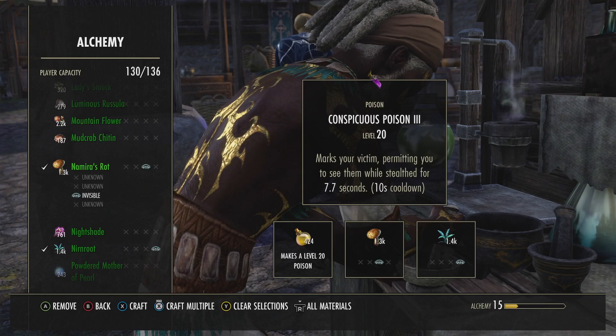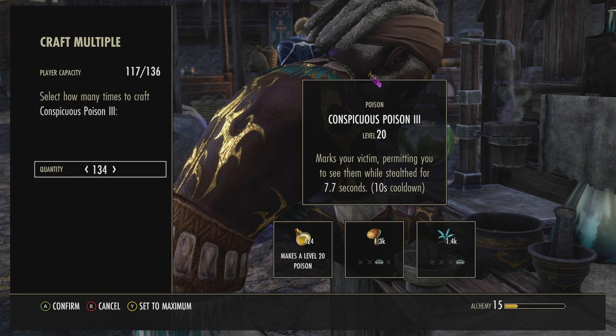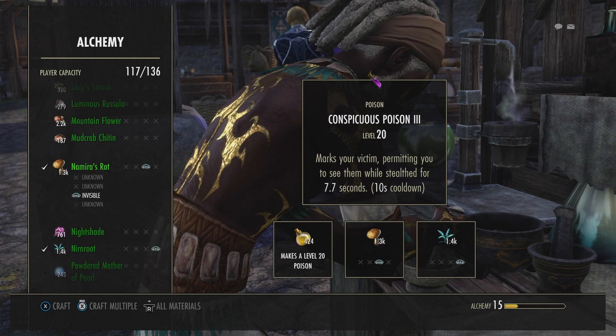All right, so what I'm going to do is craft multiples. I'm going to go ahead and hit the button here and just do as many as I can. It'll stack - I don't know how many it's going to tell me from my inventory, and I should just be able to get up to level 50 in one shot. Maybe not - let's do them all. All right, here it goes - come on, level 50!